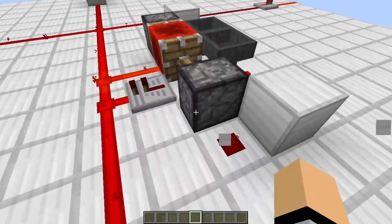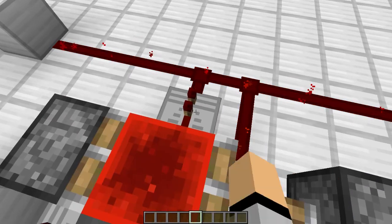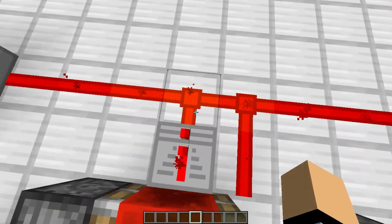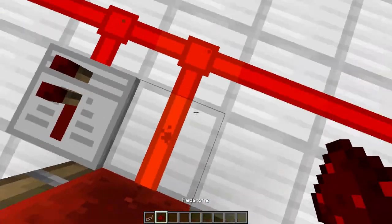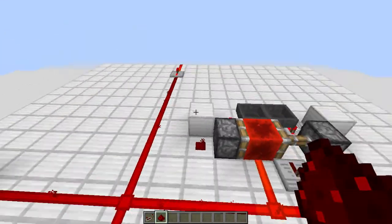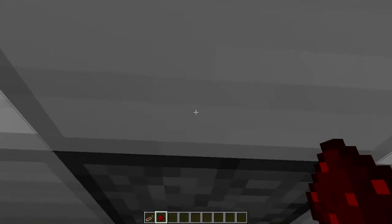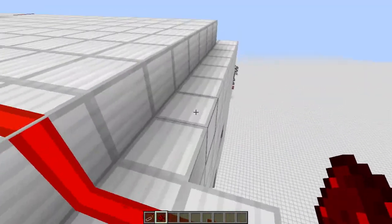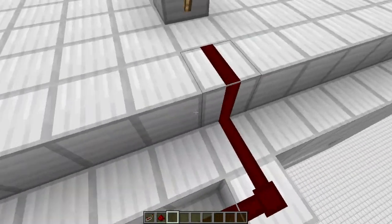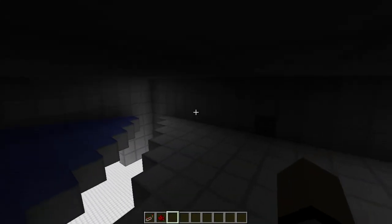We have our standard hopper clock right here with 16 items in it. On one side we have a repeater and on the other side we have redstone, and we have this linked up to all of our outputs. Two outputs have repeaters going down and powering the dispensers with water buckets in them, and the other outputs go into redstone torches so that they activate at the opposite time.